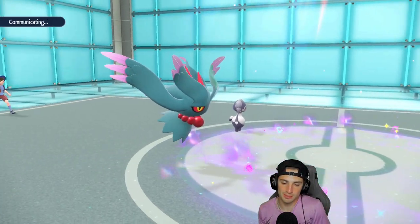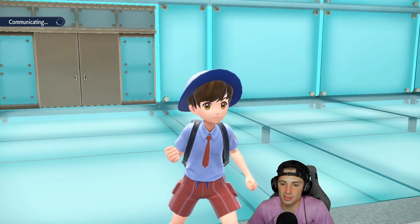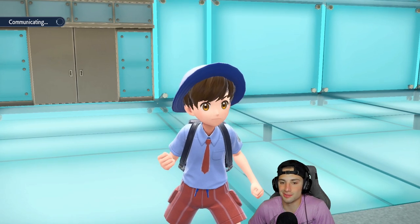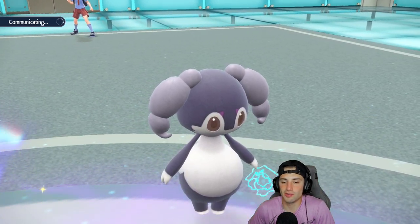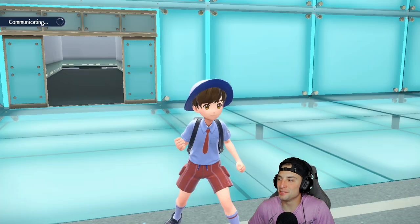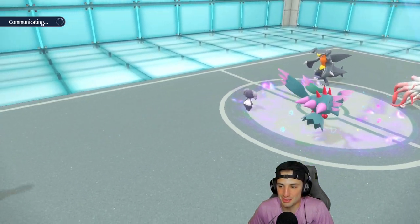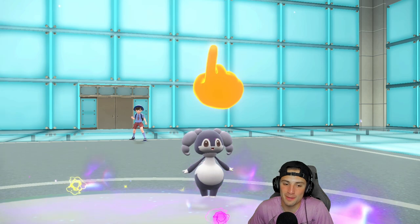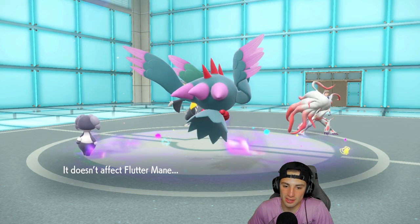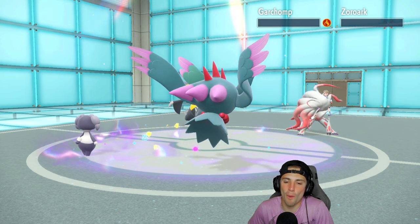We still have Lilligant in the back end. Follow Me, switch to Dazzling Gleam — that'll clean this one up, and then we still have Lilligant with sun. I can reset the sun once tailwind ends. They use Bitter Malice again — Cloyster doesn't learn that move, it's Zoroark every time! It throws me off especially in the second slot. We go for Follow Me, Hyper Voice flies but doesn't affect Flutter Mane, and Dazzling Gleam picks up the KO — no problem!